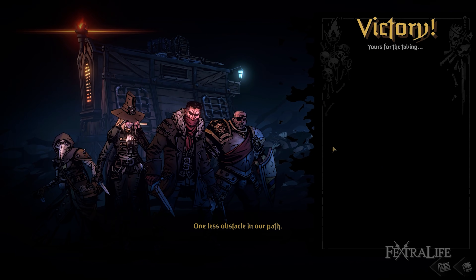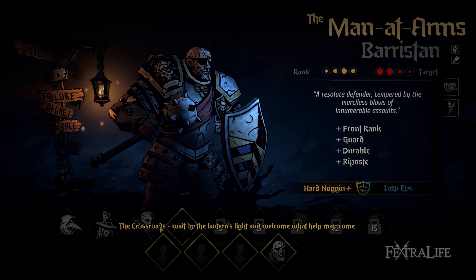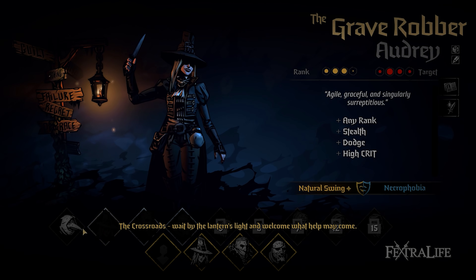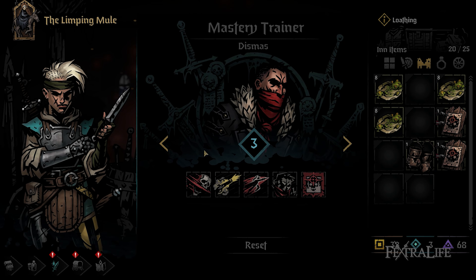Darkest Dungeon 2 Early Access features Act 1 out of 5 and at least 4 regions with the potential to add more in the next couple of months. You will also be able to cycle through 9 heroes. Lastly, you'll encounter a different way to upgrade skills and equipment, as well as the new affinity and modified stress systems.